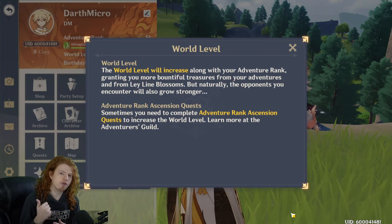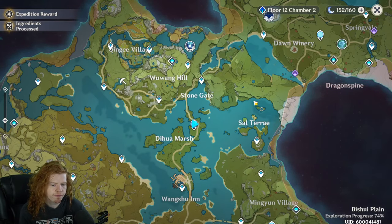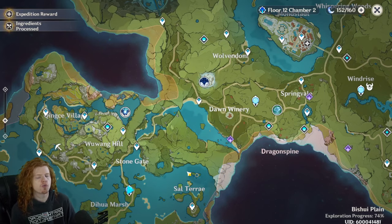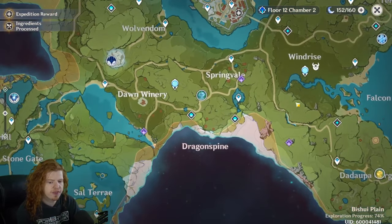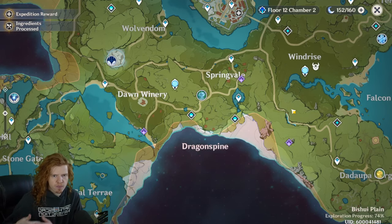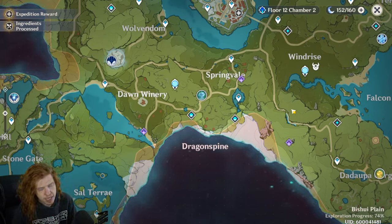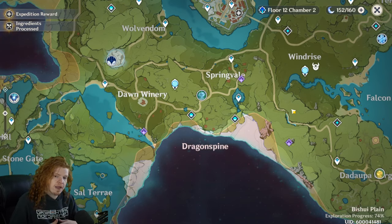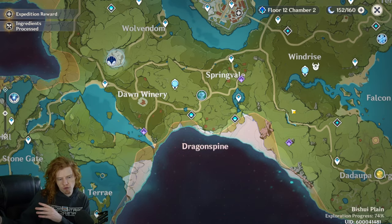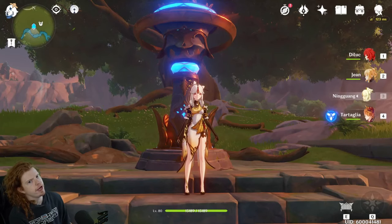There's diminishing returns at higher world levels, and some people don't upgrade it all the way — but that's a topic for another video. One of the first things you should do is get to Adventure Rank 12, which unlocks daily commissions — those little purple quests on the map. Do them all each day and you'll earn Adventure Rank experience, bonus primogems (the premium currency), and bonus AR experience on top of the normal amount.